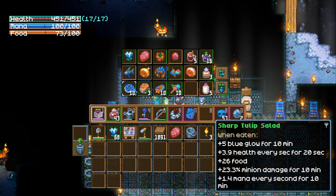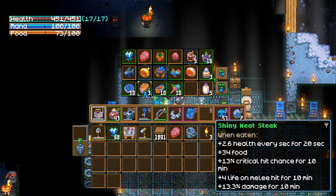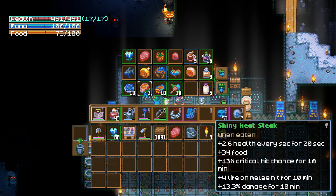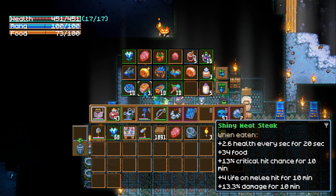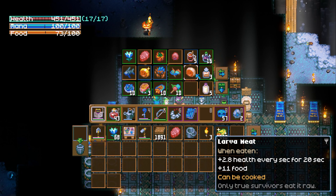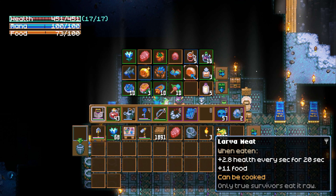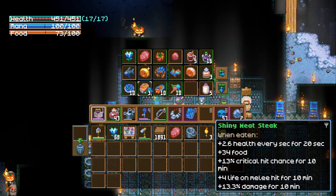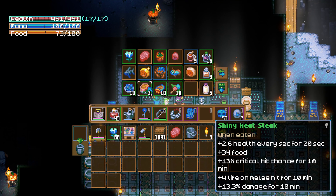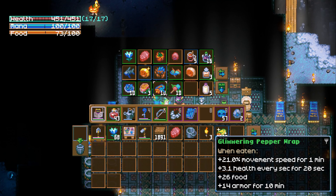For tonight's Warlock Dining Experience, we have a four-course tasting menu. For our appetizer, I have a Sharp Tulip Salad made with glow tulips and a dagger-thin fish. This salad provides glow, minion damage, and mana regen. Oh my god, that accent is so bad — my French friends are going to kill me for that one. Okay, I'm going to stop because y'all deserve better.